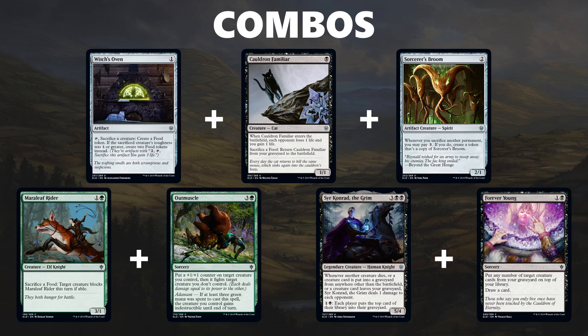Another great combo is Mirrorleaf Rider plus Out Muscle. You give your Mirrorleaf Rider indestructible using Out Muscle with Adamant triggered, so you have a 4-2 indestructible. You sacrifice a food, make a creature block the Mirrorleaf Rider, attack in, and kill that other creature. It gives Out Muscle a lot of extra value when you have Mirrorleaf Rider — you can sometimes even make two creatures block and kill both. Finally, Sir Konrad the Grim and Forever Young is a really sweet combo. In the late game you can have Sir Konrad in play, then play Forever Young to put a bunch of creatures from your graveyard back on top of your library and burn your opponent for 1 damage for each creature that left your graveyard. Sir Konrad is the best uncommon in the set — a 5-mana 5-4 that just does so much damage.